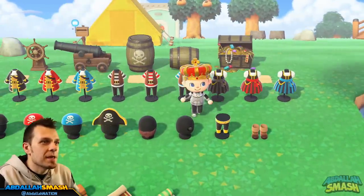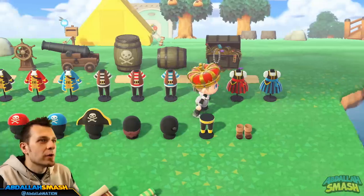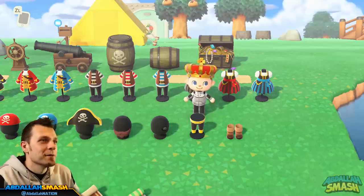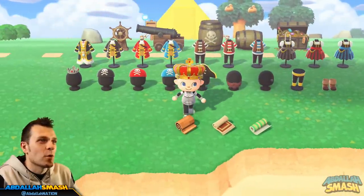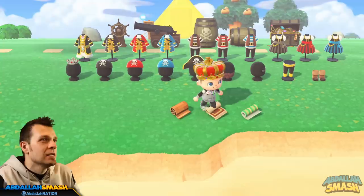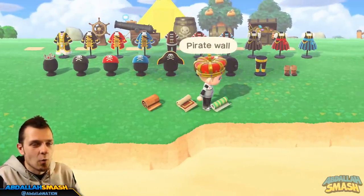Next is the eye patch, which looks pretty great as an accessory. Then we have the pirate's pants for a full-on set look — I'll put the full set on shortly. And right here we have the pirate's boots. Last but not least, there are three more items: the pirate flooring, the pirate rug, and the pirate wall — which we'll show you inside the house.